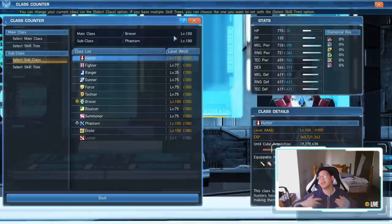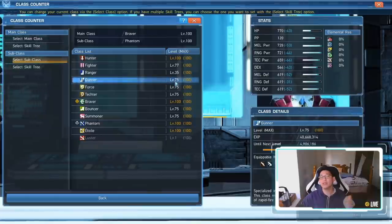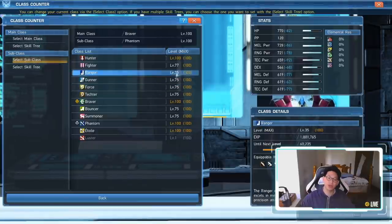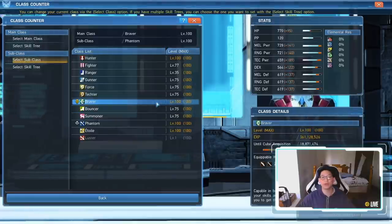Of course, if you enjoy the class, just play it. This method can also help you get a bunch of classes to level 75, because when you get a class to level 75 there's a title bonus that gives you a permanent stat boost, which is account-wide — so all of your characters will benefit from it. Try to get all your classes to level 75 if you're a new player; if you're intermediate or veteran, just get all your classes to 100.